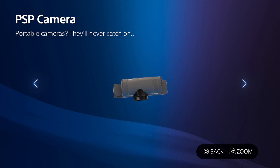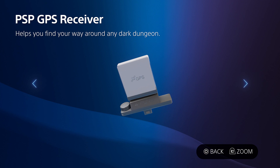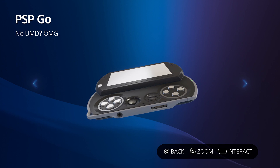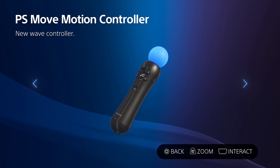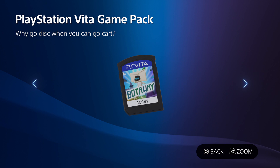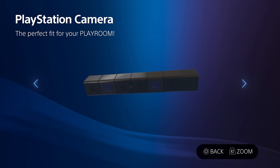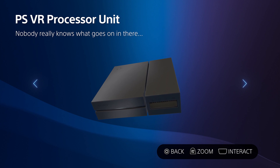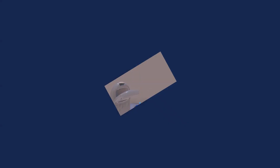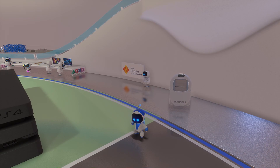PSP camera, PSP microphone — it says Talkman — PSP GPS receiver. I never heard of that. I have a PSP but it doesn't look like that. PS Move controller, motion controller. PlayStation Vita — I think that came after the PSP. Vita game pack. PlayStation 4, PlayStation camera, processor unit — no idea what that is. Those are called artifacts and they display in this room.